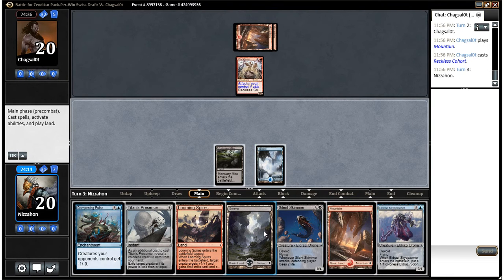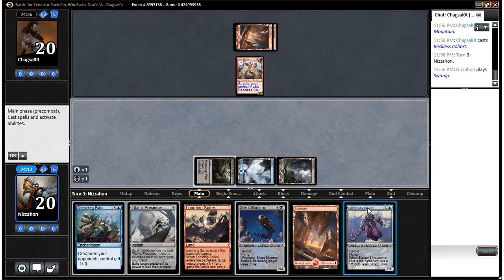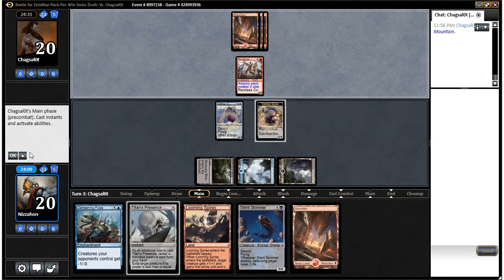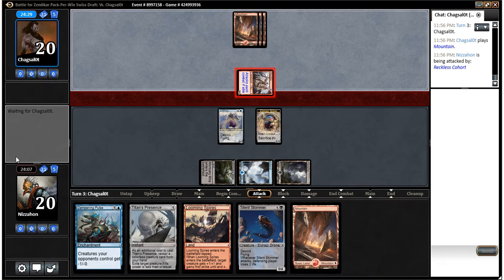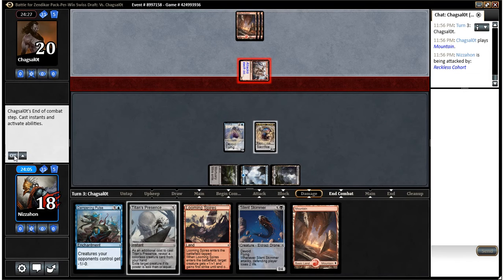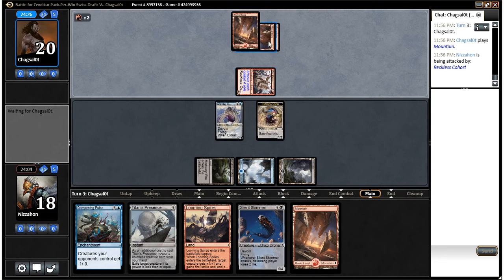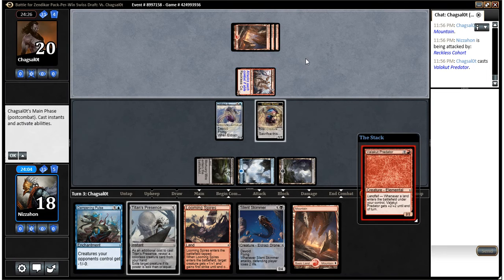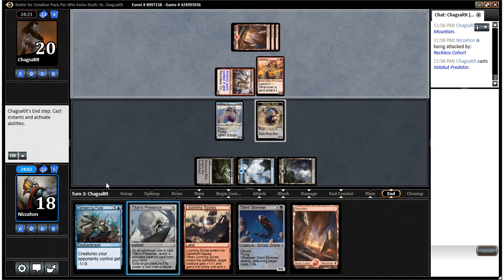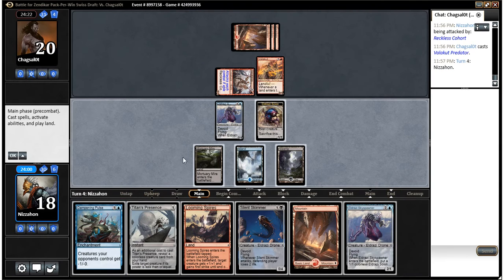I could hold on to Skyspawner for Titan's Presence, but I think that's a little too cute — we just want to play Spawner at this point. We're going to draw other colorless creatures; our deck has a lot of them, so I don't think we need to worry about that. We'll just take two here. All right, Valakut Predator — that thing is a problem.